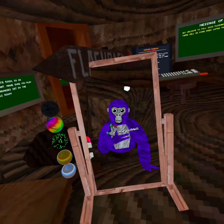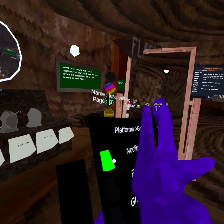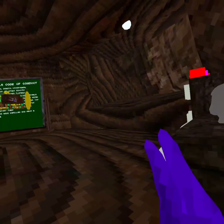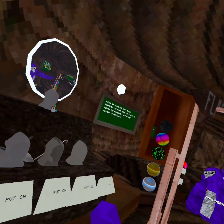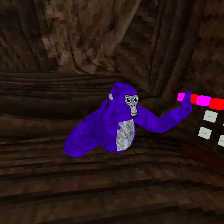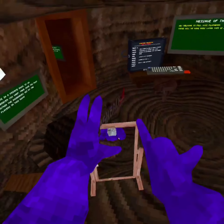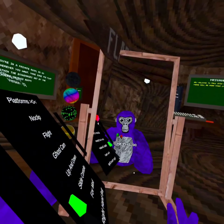The best mod menu in my opinion is the USA menu. They have platforms, no clip, flight where you hold A and you fly around, ghost cam where you go into a pose and you can use it for a profile picture. Up and down — right trigger goes up, left trigger goes down. Slide control — I'm pretty sure you guys already know what slide is — and toys.